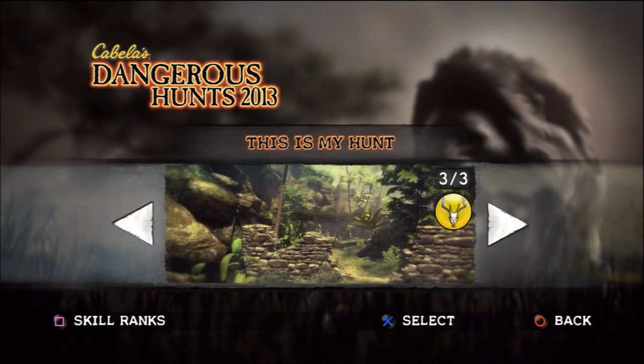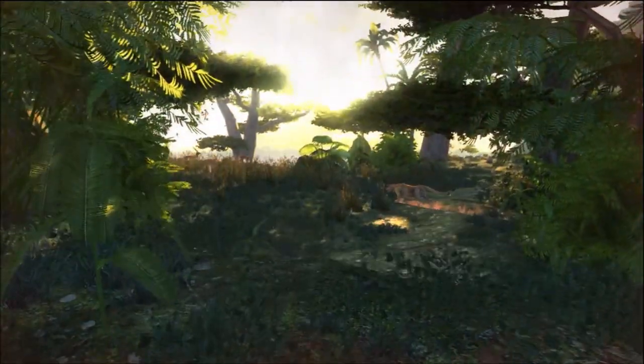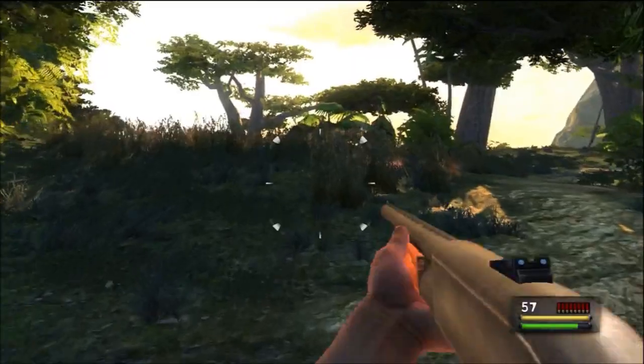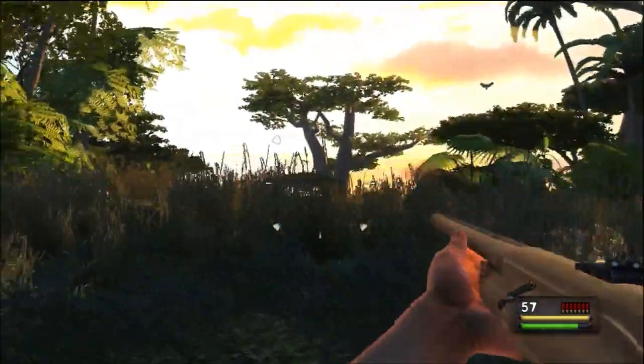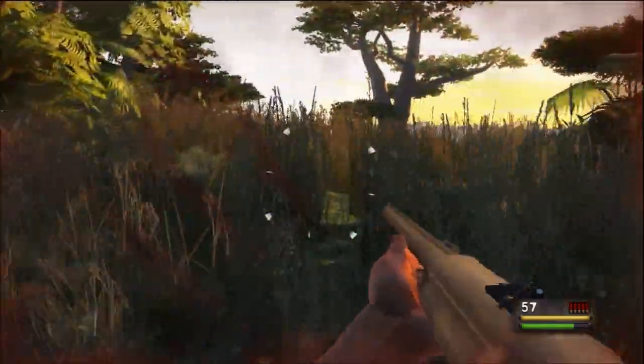Moving on to the level 'This Is My Hunt'. As you slide down after defending your brother, you'll enter a little scene with some jaguars on the hunt. Take down the two jaguars hunting their prey, and on the very cliff edge next to the tree directly ahead of you, you will find the antler near the tree.